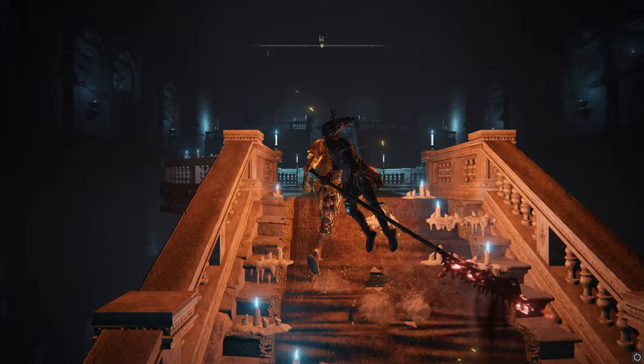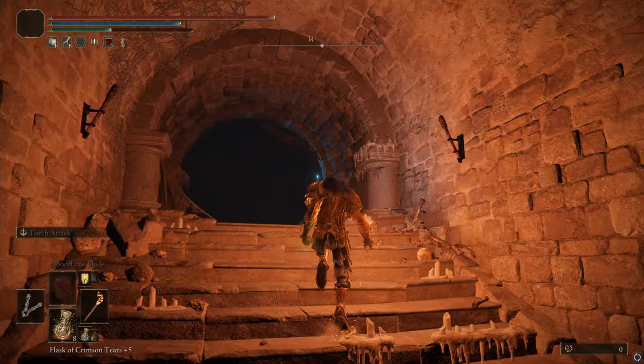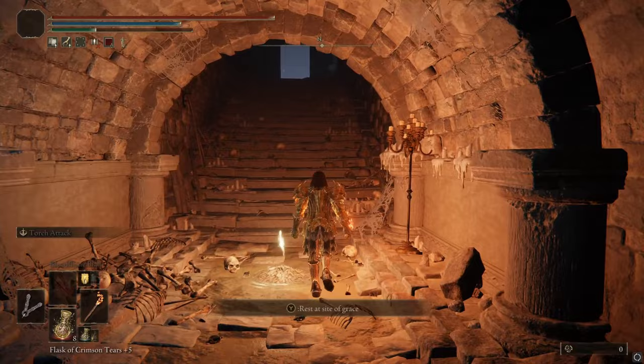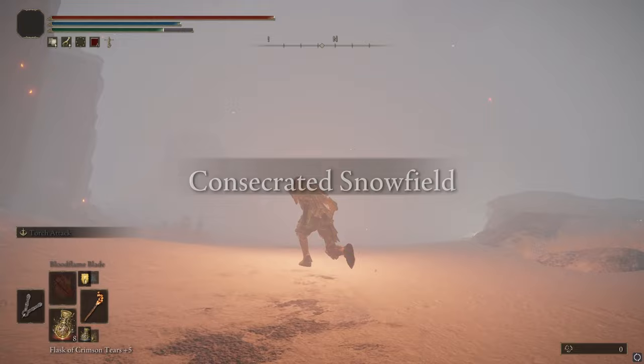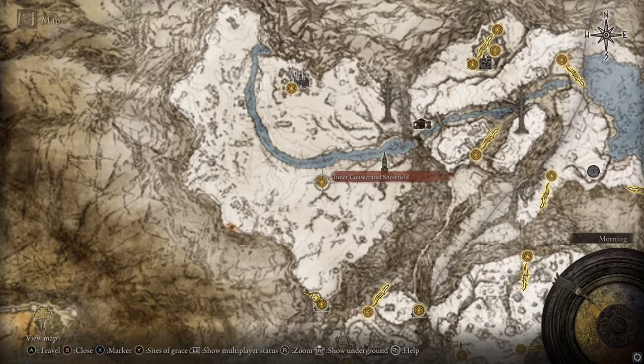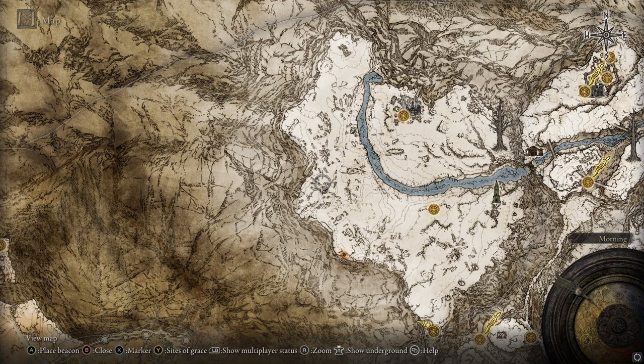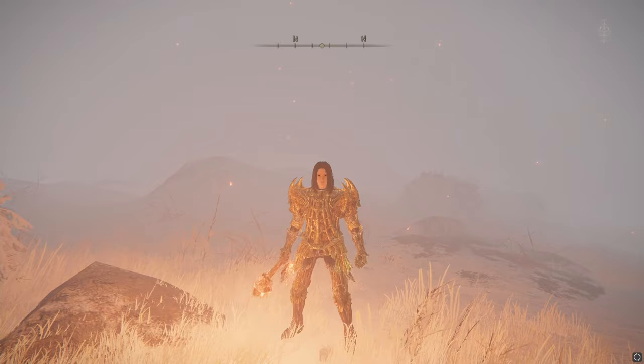Now you're out in the Consecrated Snowfield. Just like the late game method, you could get the Inner Consecrated Snowfield Site of Grace and run to the sending gate — but you'd have to fight the invader, which at level one with no armor or weapons will be a nightmare. I tried using the flying exploit to skip the invader right at the sending gate, but it just triggered the invasion. So you're going to have to cheese the invader.